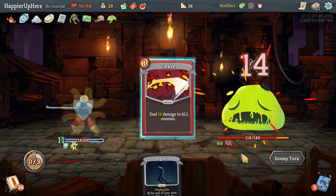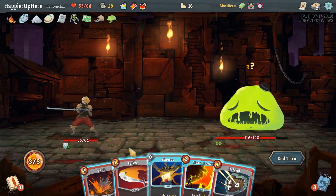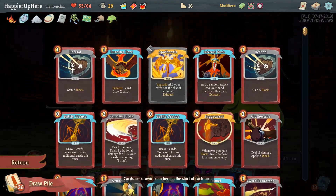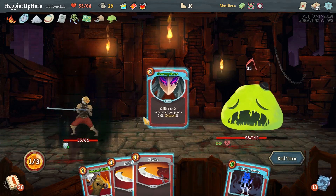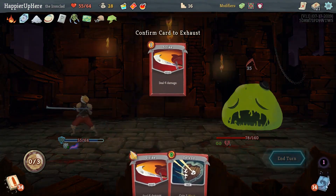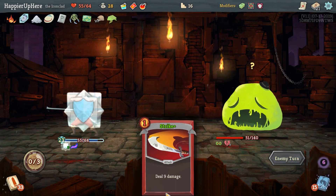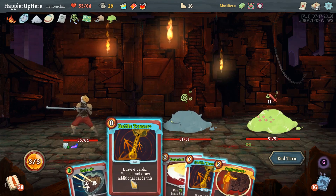Here we can play everything, and we have a Fire Potion in case we need it. I'll just do Bash and Strike and next turn decide if we want to play the Fire Potion or not. I also have an attack potion. Corruption - let's do Corruption, then Ghostly Armor, Pommel Strike, Burning Pact. Every time we exhaust a card with Apotheosis - very nice. Infernal Blade, Reckless Charge - this is just going well. Corruption together with Charon's Ashes is just amazing.